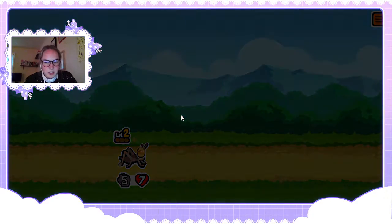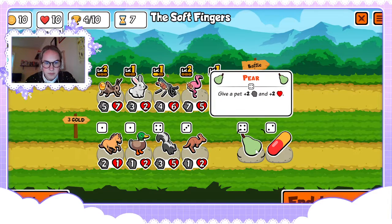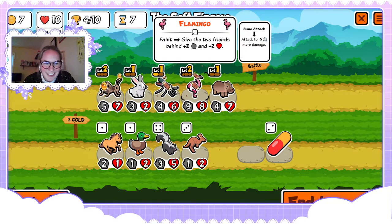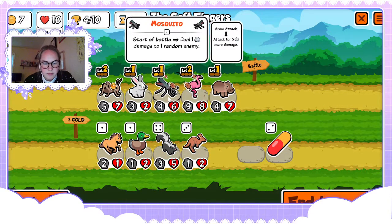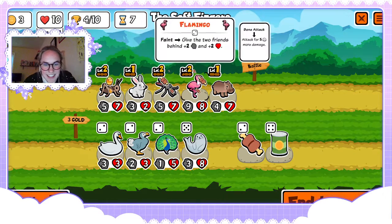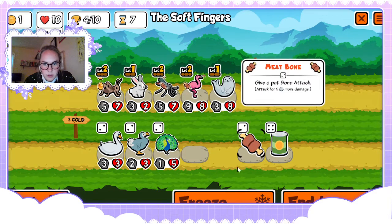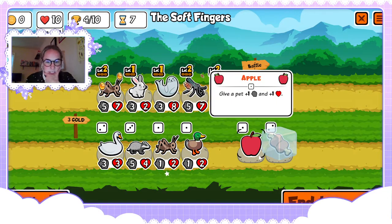Okay it's looking good — we still have ten lives. Why not buff our flamingo? It may be getting time. Level up — yep, okay. With the seal and the bunny I think it's gonna be real nice.